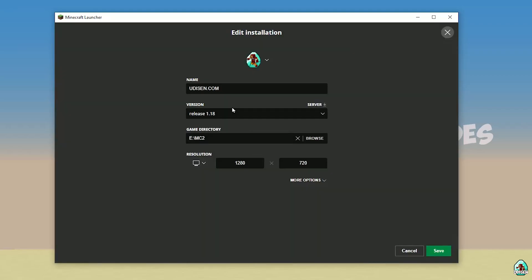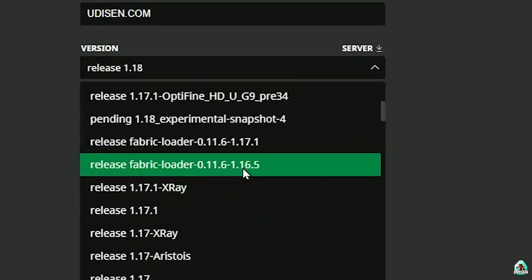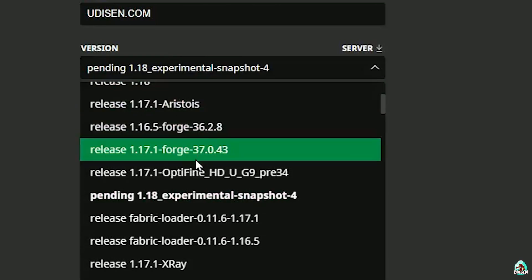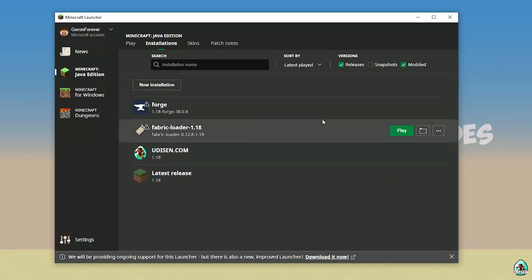Press the left mouse button on Udison and in this list find the right version. If you install for Minecraft 1.18, choose release 1.18. If you install for Minecraft 1.18.4, choose release 1.18.4, and so on. I hope you understand the principle. After that, press Save and press Play on Udison.